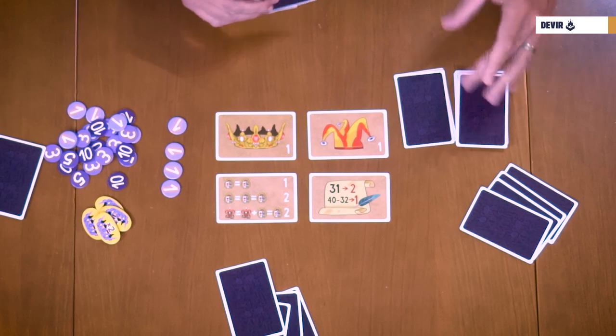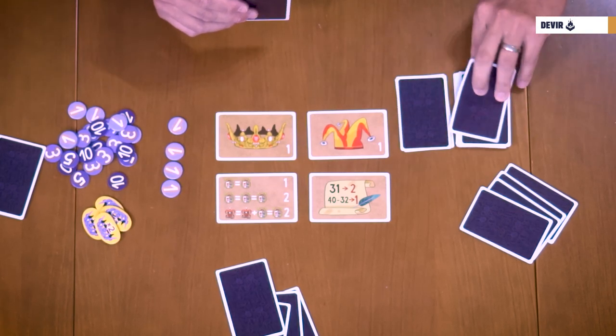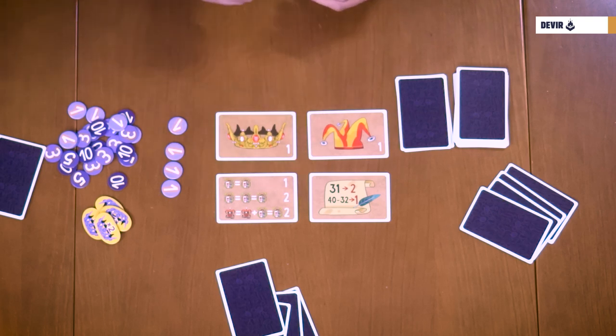During the first phase, the Building Hand phase, you may perform three actions, one time each, but in the order that you prefer. The first action is to exchange cards or declare that no more changes are allowed. If you want to exchange cards, just choose the card or cards from your hand that you don't want, discard them face down, and draw as many cards from the deck. Or you can declare that no more changes are allowed — if you say that, players cannot exchange cards until a player plays a Jester, which we'll show in a second.